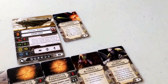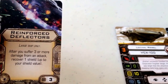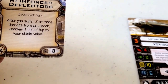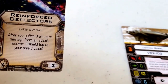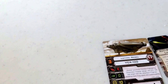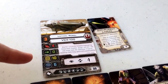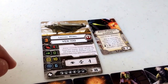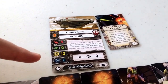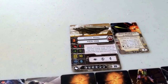For the upgrades, we have reinforced deflectors — a large ship only mod that costs 3 squadron points. It reads: after you suffer 3 or more damage from an attack, recover one shield up to your shield value. So basically, if an attack takes you down to 3 shield points, you get a shield point back, meaning you're now back up to 4. It grants nice stability if you take more than 3 damage.